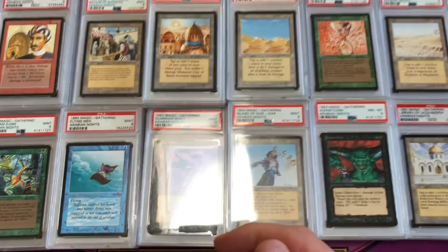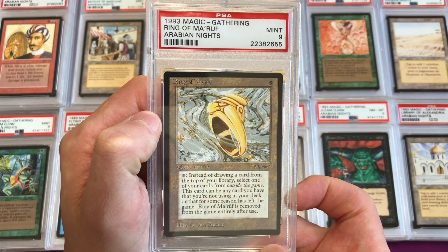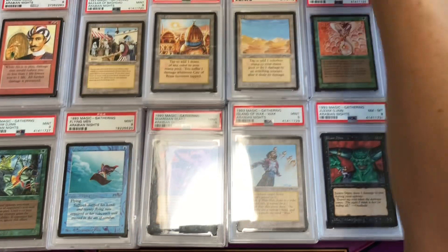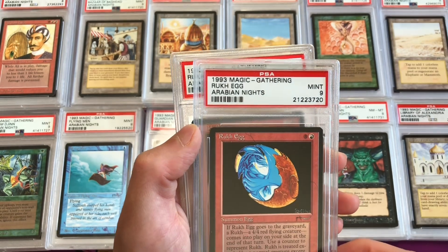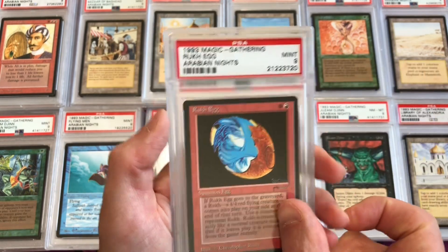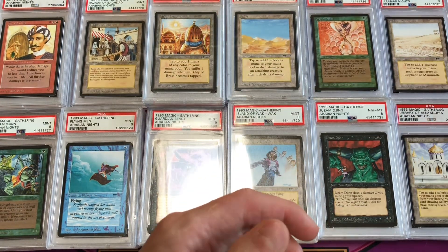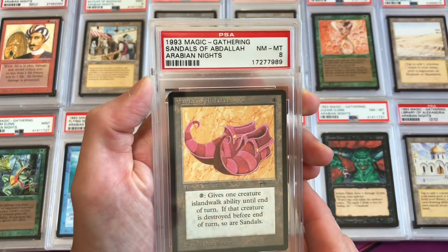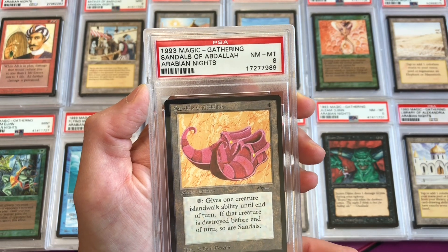Ring of Ma'rûf lets you find cards from outside the game — this is an uncommon 2 artifact in a PSA 9. Rukh Egg is common 3 dark and common 1 light; the dark version is three times on the sheet, the light version once. This is an 8 dark and a 9 light — PSA does distinguish light and dark so you can get both labels to say light or dark. Sandals of Abdallah is in a PSA 8, uncommon 3.